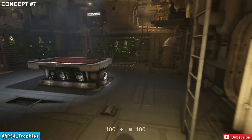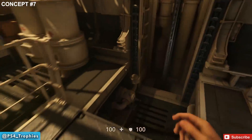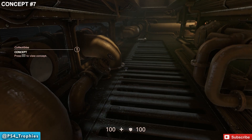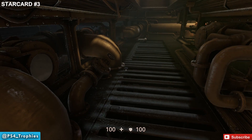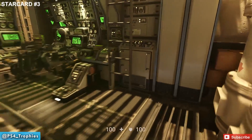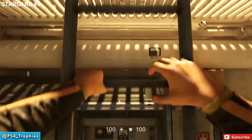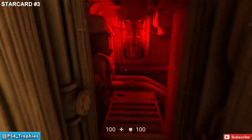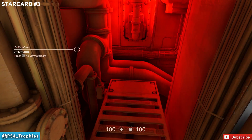For concept number seven, go back through Set's lab and head through into the helm. Inside this room, drop down and you can see the concept art right in front of you. From there, get up, go up the ladder, and there's a little red room to the right-hand side — look for the red light and pick up that star card.